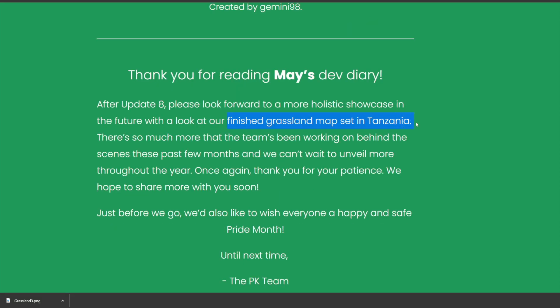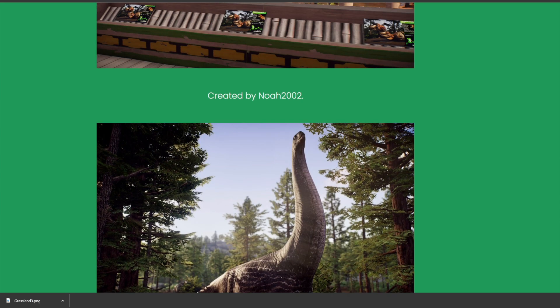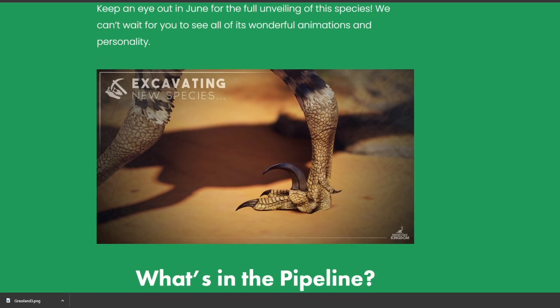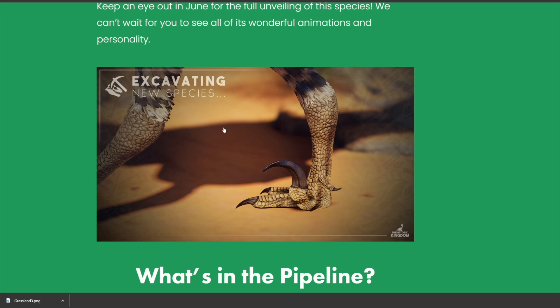They have confirmed that the finished grassland map will be set in Tanzania, which is pretty awesome. But that, my friend, is the dev diary from Prehistoric Kingdom. Not too much to it, but this is the absolute winner winner velociraptor dinner. I'm really excited to see it when that comes at the end of July.